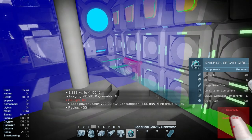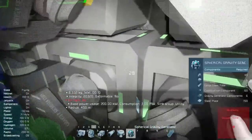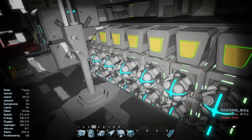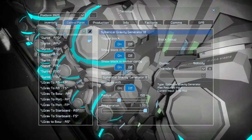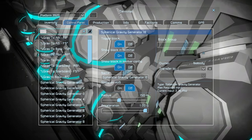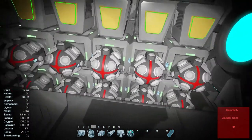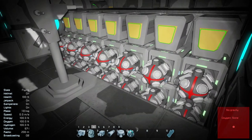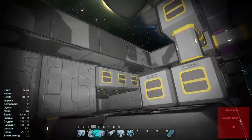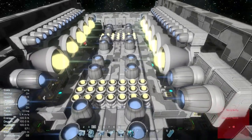Let's add the gravity shielding — all of this — and turn these off because that noise is awful. There we go, that's plenty. Three, seven... that is 42 Gs of shielding. That's fine. Not too much, not too little.